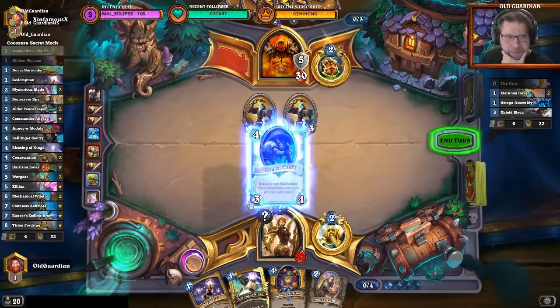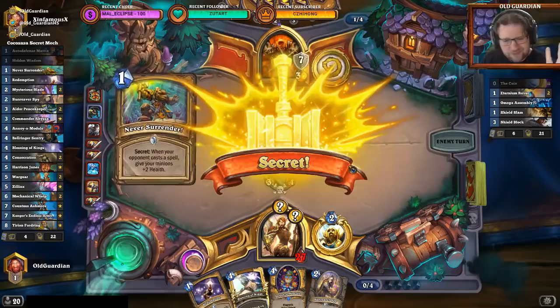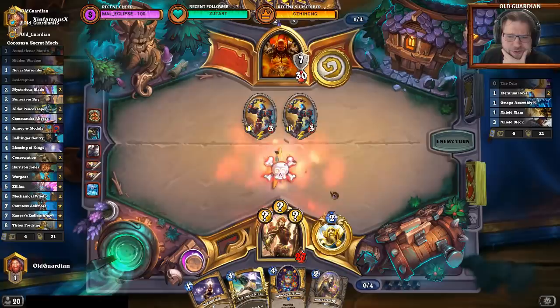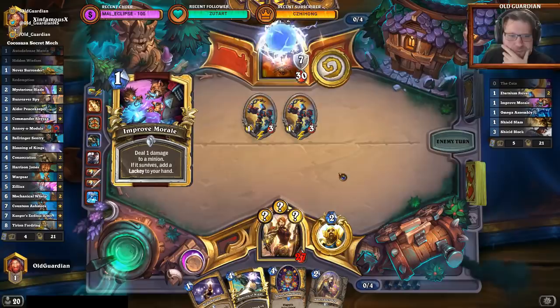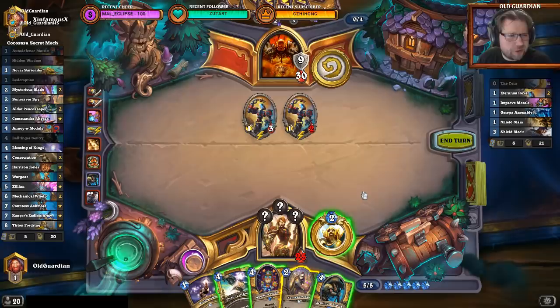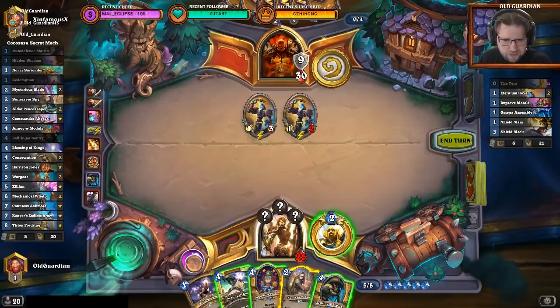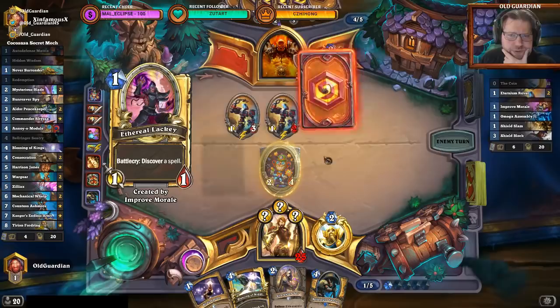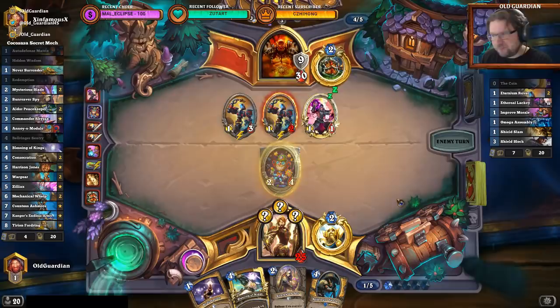I want to get those secrets out of my deck. He can do so many things — coin Dino Medic, or just play Shieldslam. I just drew absolutely terrible cards, that kind of makes that happen. Now I got the Redemption but a bit late. He's playing some bad version of the deck, but it's not going to be enough because my hand is so bad. I've seen some Dragon Control Warriors. I have Redemption, Hidden Wisdom, or Auto-Defense Matrix. I can play the Annoyer-o-Module there — it's okay, because I could topdeck Zilliax or Wargear or something. Obviously this looks incredibly bad because his draw was good and my draw was terrible. This is not Secret Paladin — this is Mech Paladin, completely different thing.